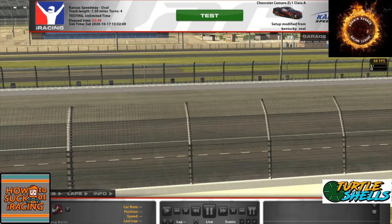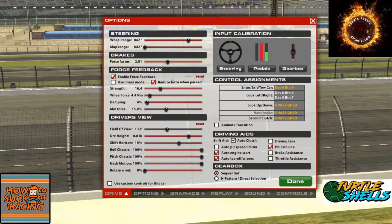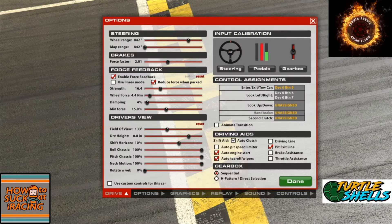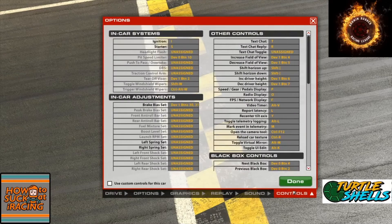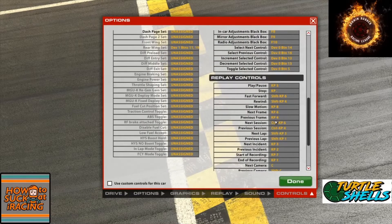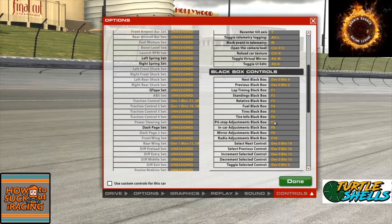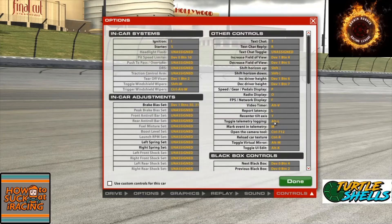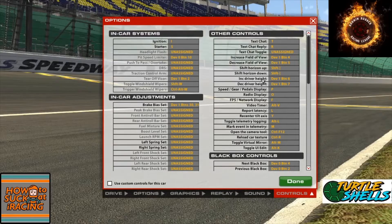If you already know this, great. If not, maybe this will help. When you go into a race session, practice session, or whatever, go into your options, then your controls. You have all these different commands that you can key to different buttons — keyboard, wheel, whatever. Driver height, field of view, and things like that I have keyed to my button box.